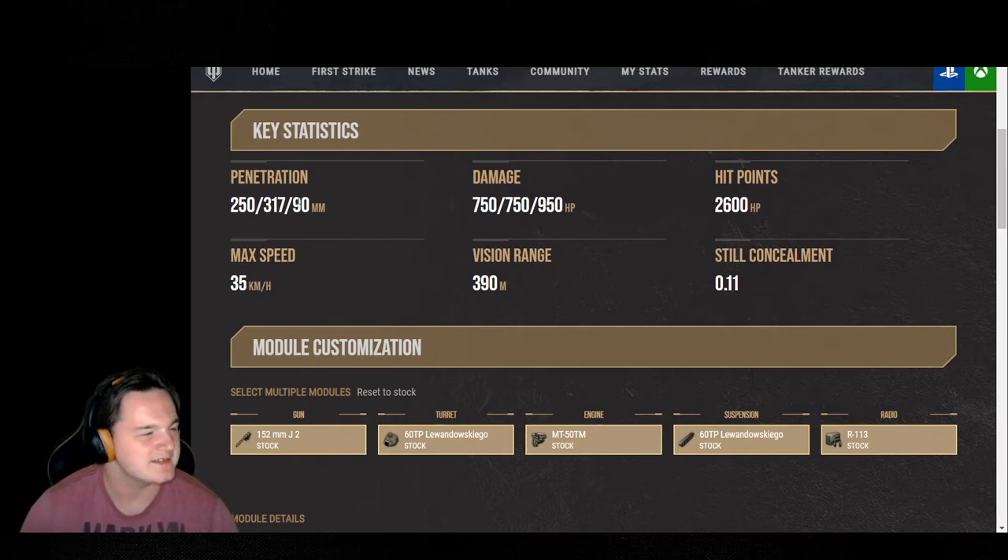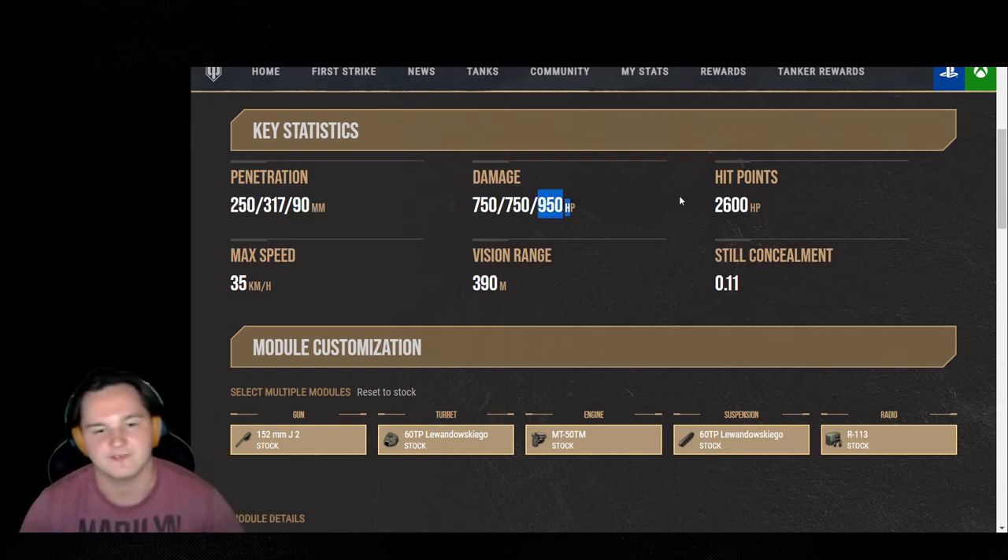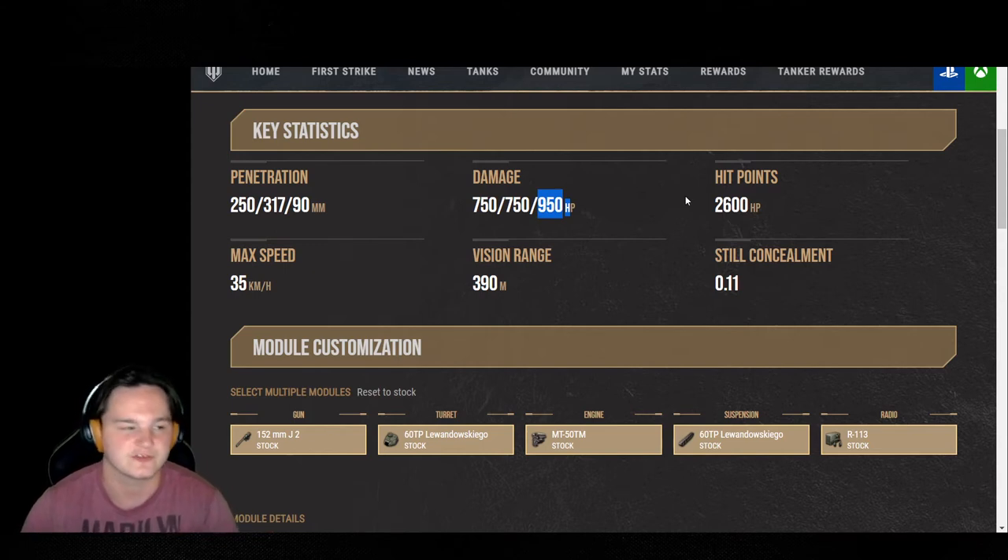The biggest feature about this tank, and what I absolutely love, is the 90mm penetration with the high explosive and the 950 alpha that the high explosive offers. Along with that, the high explosive has a 3.66 splash radius.